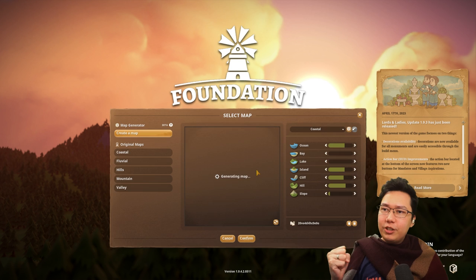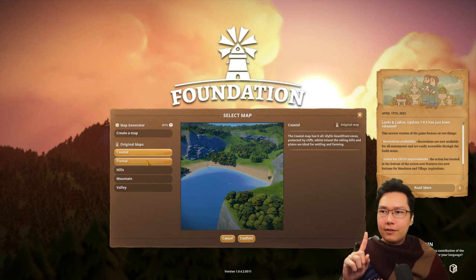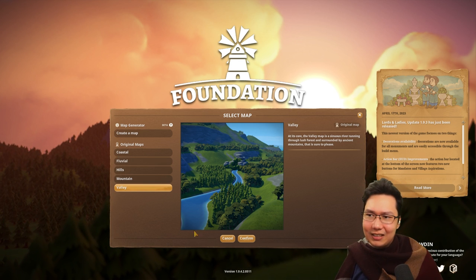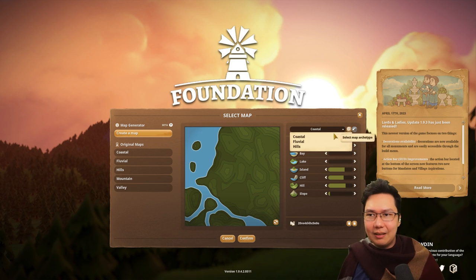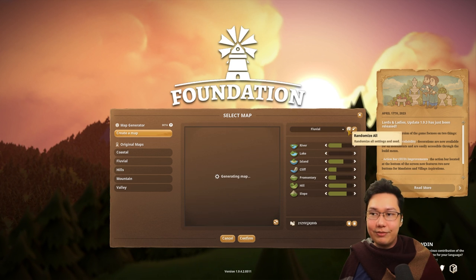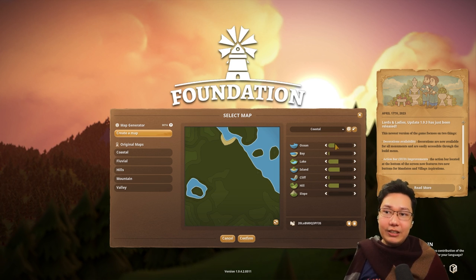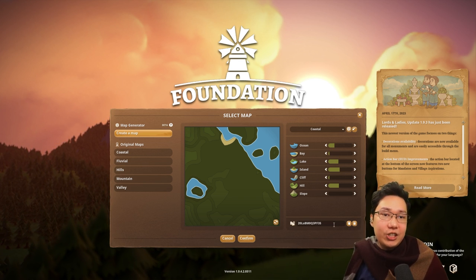There's a lot to learn and show off today, so I'm going to click on New Game and look at this map generation. There are original maps: Coastal, Fluvial, Hills, Mountain, Valley. Those were options the last time I played, but now there's a nice screenshot to show you what each is. You can pick the kind of map you want, randomize the stats to create a random map, and it generates a code down there for you to share maps.